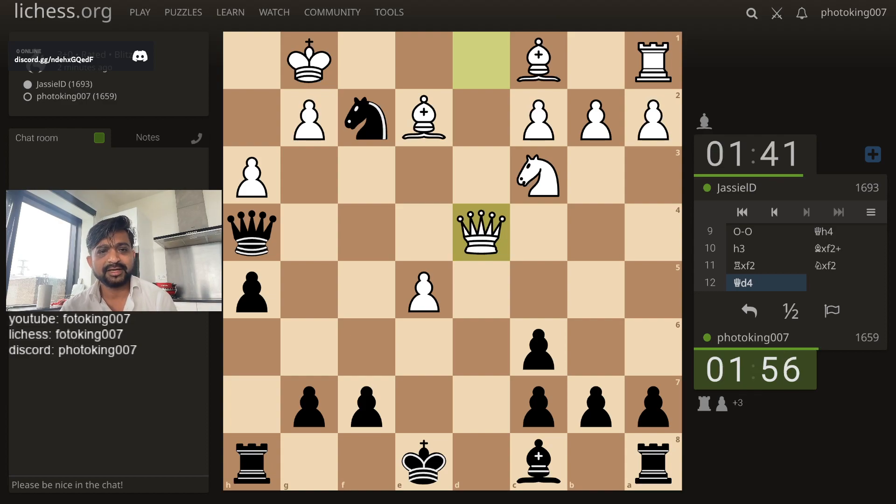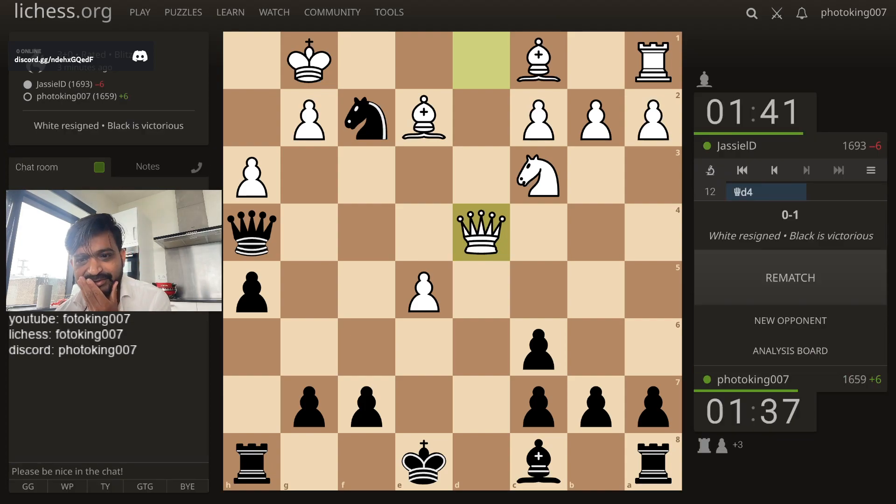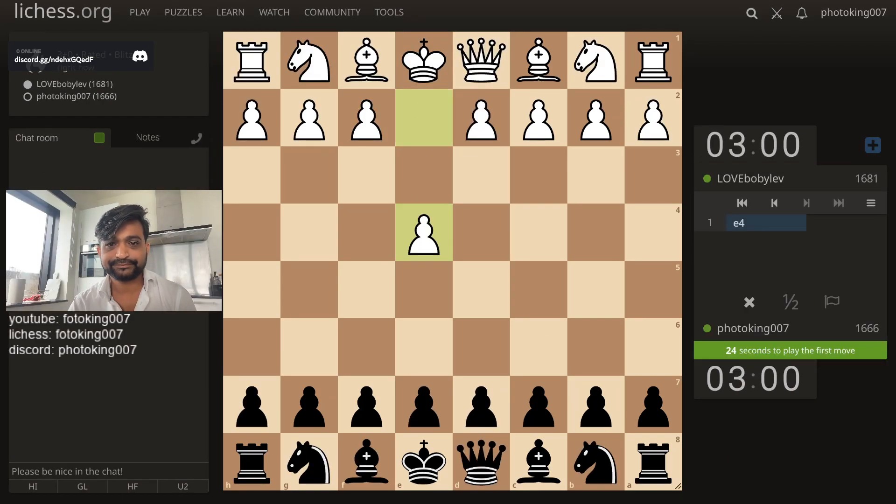He's trying to get a defensive resource, but it's not rocket science what he's trying to do. We need to be precise here, and we have time also. We could do knight takes the H pawn, or we could do bishop takes the H pawn. He just resigns. We will analyze, but I think both are winning — so knight takes, bishop takes, pawn takes, queen takes, and yeah, that's just too much going on.